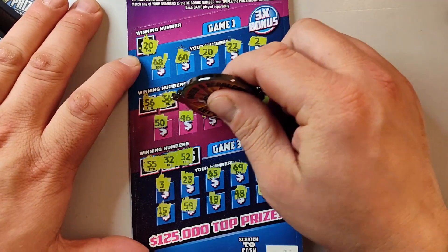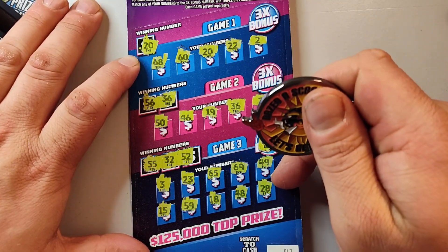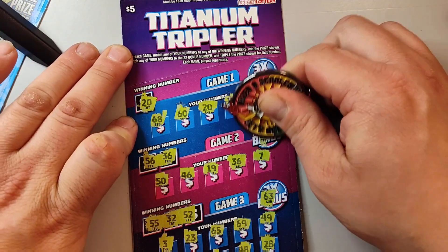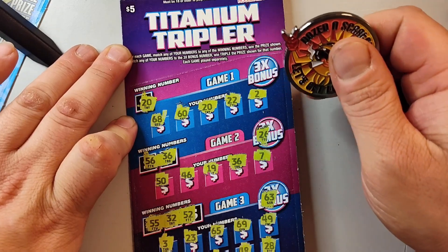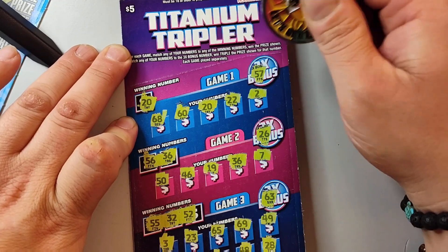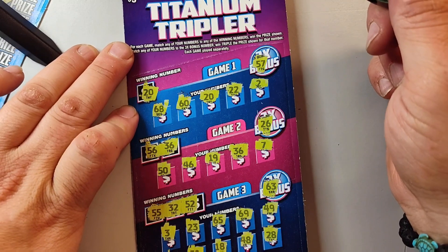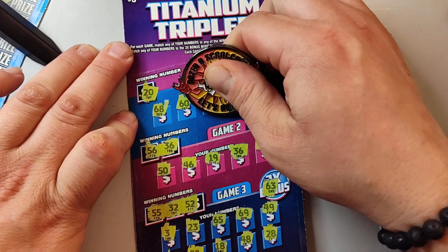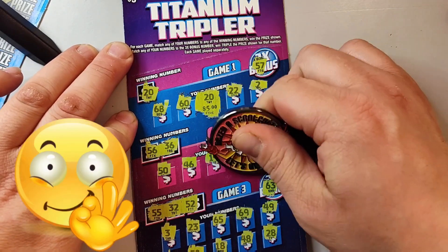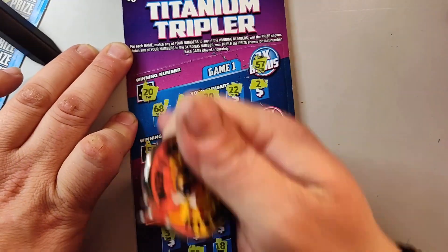All right, can we hit the 3x bonus? Come on. 63. Nope, no 63. All right, 26. Nope. And a 57. Nope, so we got the 50 and a 50 and a 50 and a 50. Nope. 5. All right, well we got our 10 dollars back.